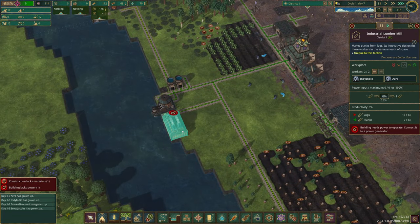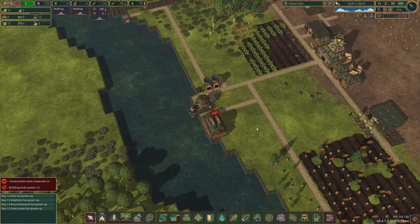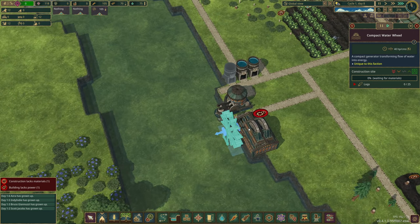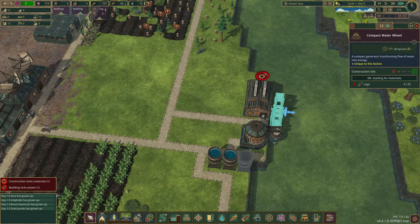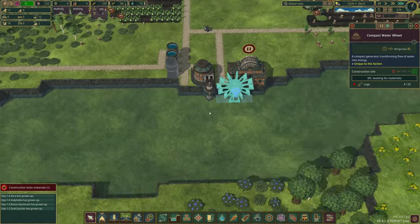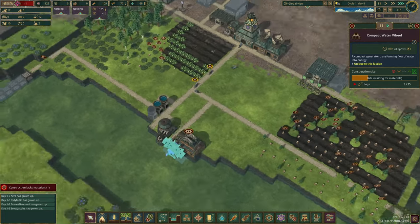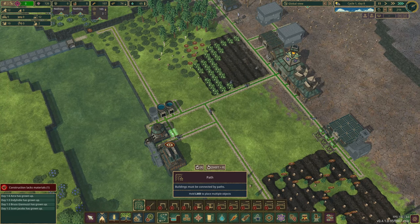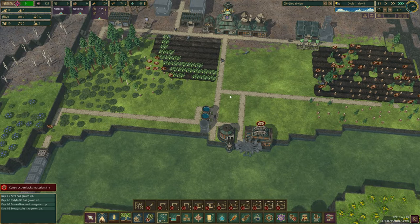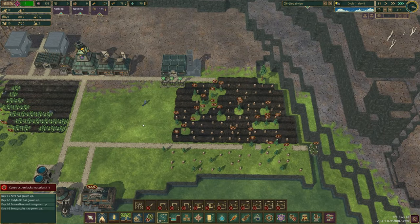Our industrial lumber mill is done but the water wheel isn't, so let's prioritize that one. Are they putting logs in? Yes - the logs are going in. Let's get that one up and running. Do bear with me while I learn the little bits here. If I connect a little road there, that would be ideal so they can get around a bit quicker. It's all about road efficiency.